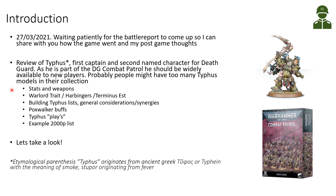In this video I will be looking at Typhus's stats and weapons, looking at his warlord traits, and looking at general considerations of synergies when thinking about including Typhus and building lists around him. Then I will look at the Poxwalker buffs he brings and some Typhus plays — ideas of how to use Typhus in the game — finishing with an example 2,000 point Typhus and Harbingers-centered list.